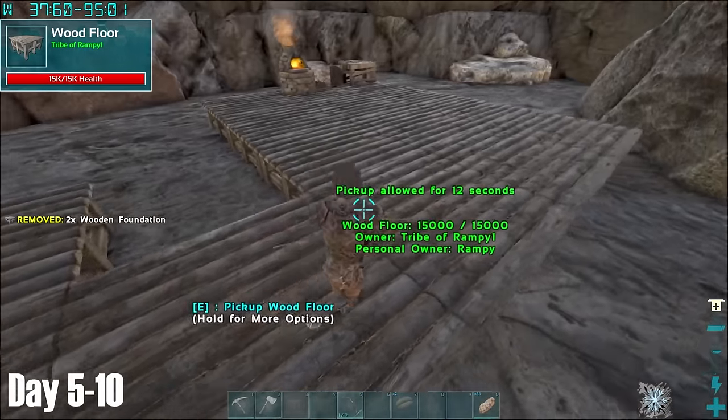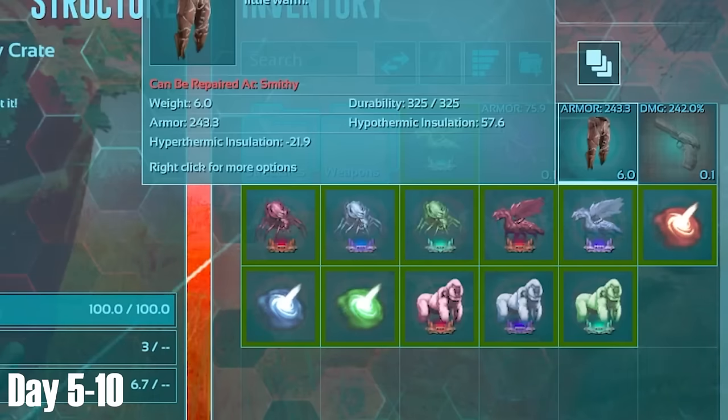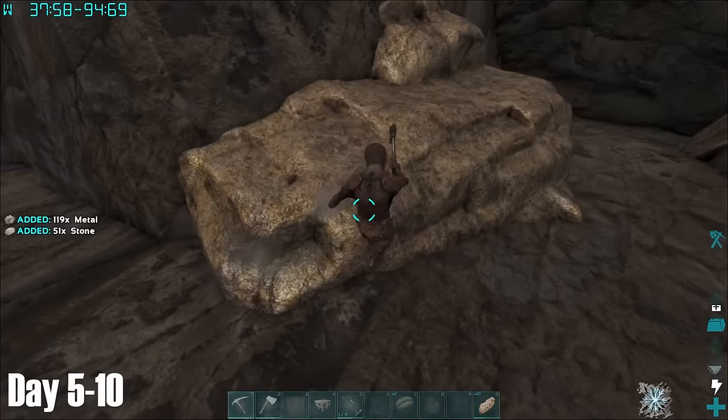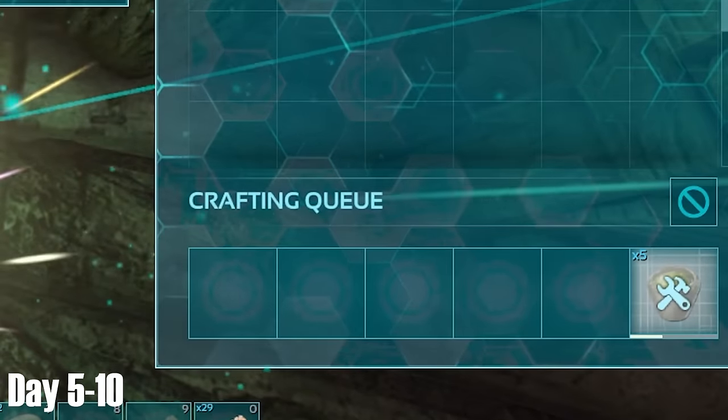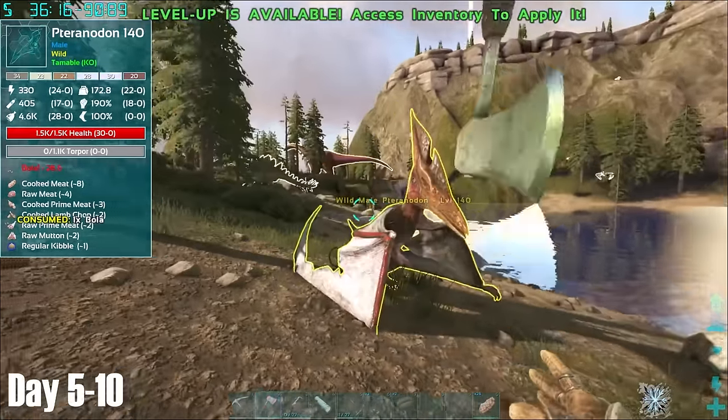As day 5 struck, I continued to further expand my base, before getting this red drop just outside the base where I caught a couple of nice things. I then placed a few large storage boxes down for additional space, before returning to the daily grind of farming metal and making narcotics. Using some of my hard farmed metal, I had finally upgraded to a crossbow and decided to test it on this level 140 Terror bird.